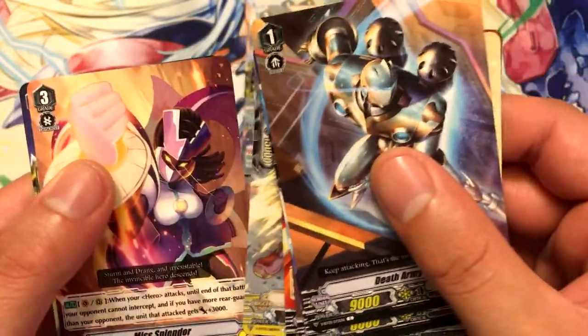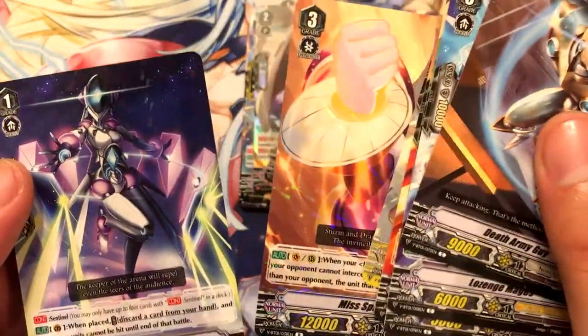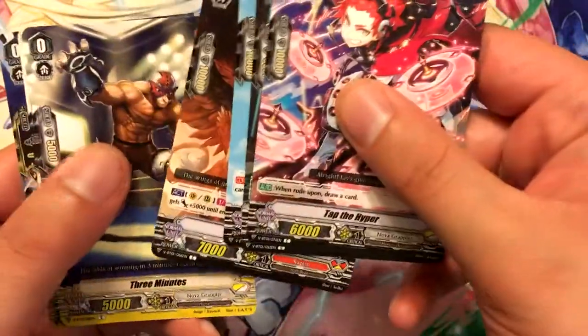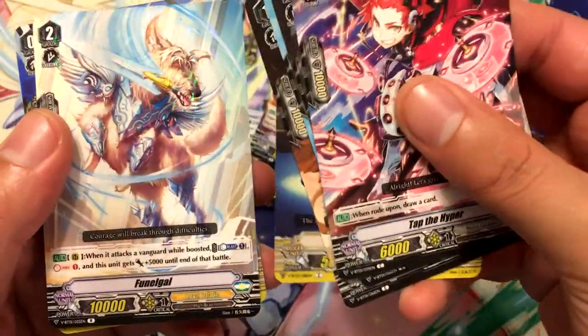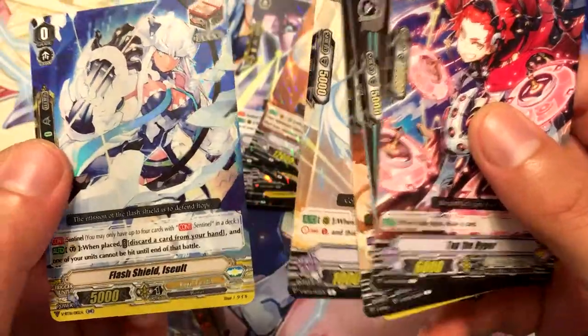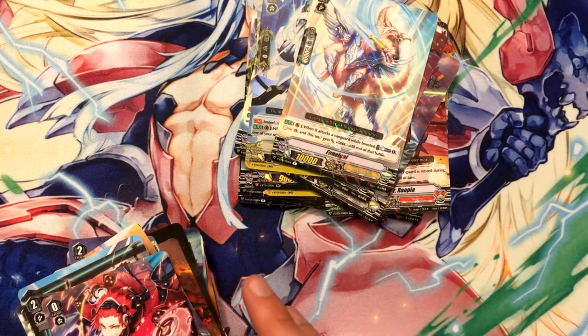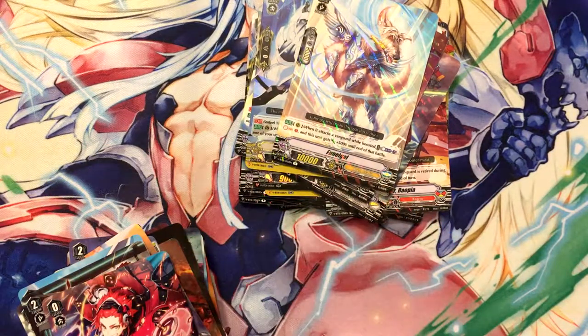Miss Splendor, Miss Splendor, and Hate Reflector. Fundacle and we got Flash Shield — that's cool, I needed one of these. Well, I need three more now, but at least I got one.